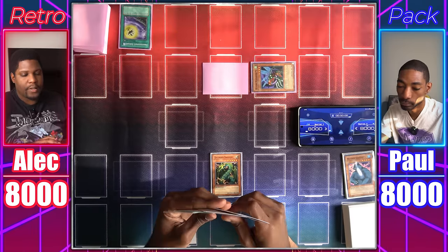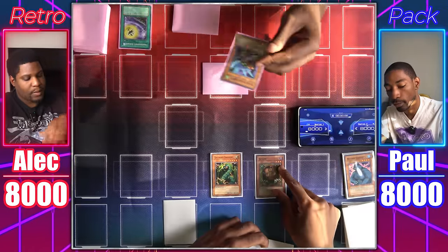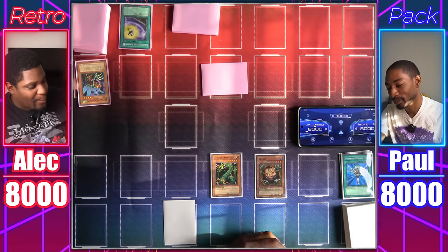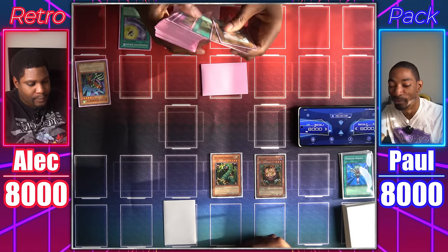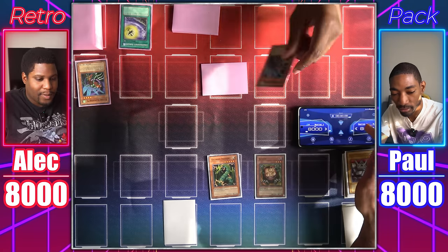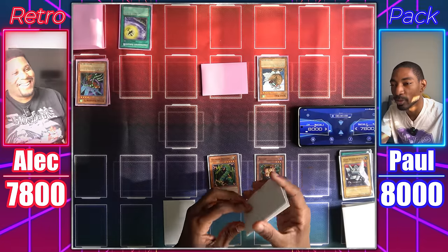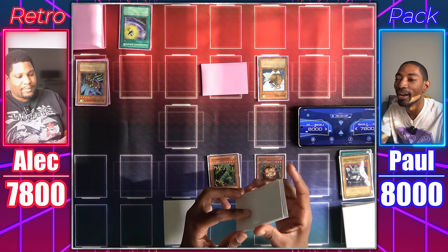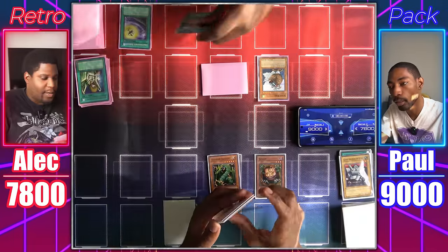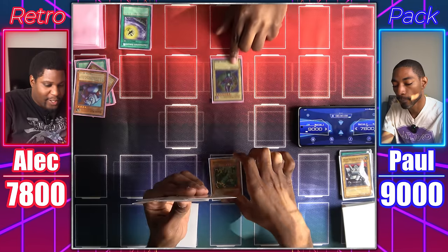Draw for turn. I'll set a monster face down, switch Kamakiri to defense mode, and pass. Draw — I'll Normal Summon Sangan. Sangan attacks Flying Kamakiri — I have to send a card to the graveyard for Gravekeeper's Servant. It's Monster Reborn! That hurts. You destroy my Kamakiri and Kamakiri activates its effect — we'll get another Kamakiri. Giant Soldier of Stone is fine. We attack Flying Kamakiri for 200. Kamakiri effect — get my Sonic Bird. Draw for turn — activating Graceful Charity, then Upstart Goblin: you gain a thousand life points. I got exactly what I need: tributing Giant Rat and Sonic Bird for the Dark Magician! Dark Magician attacks Thunder Dragon. Pass.